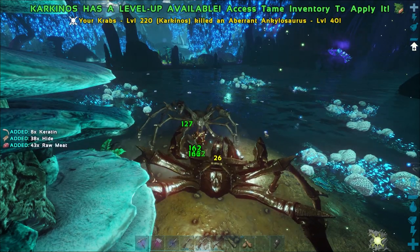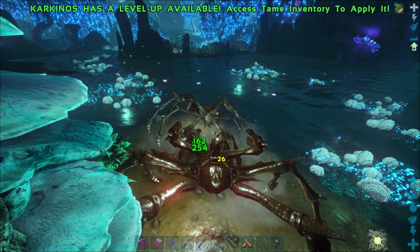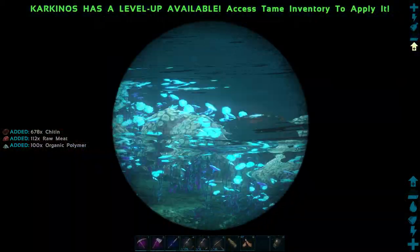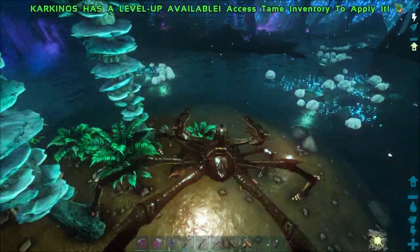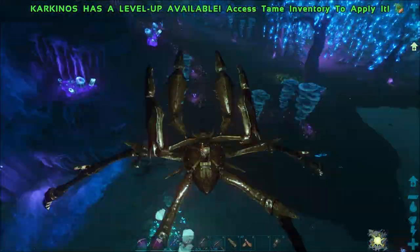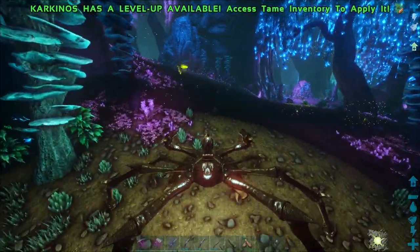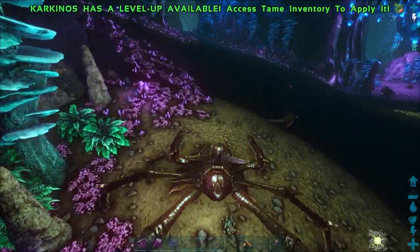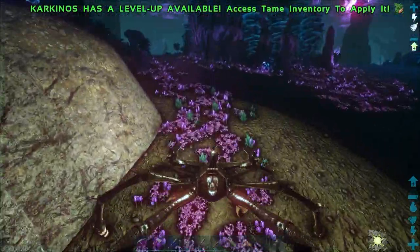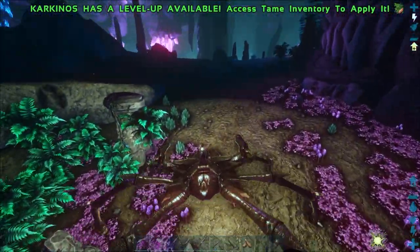Alright, there's a Sarco there. Technically speaking, if we can't find a Bary, we could always look for a Sarco — they're another creature you could use. But personally I prefer to use a Bary over anything else. Still looking for that frog too. Still not seeing anything. I wasn't originally going to cut until I found something, because I want to show at least finding one creature. But we're not having a lot of luck and I'm spending way more time than I want to. I'll cut back once I find something.